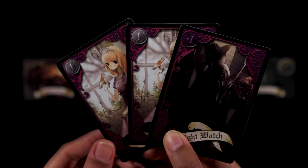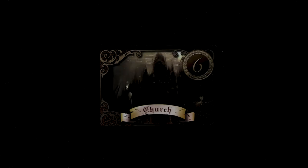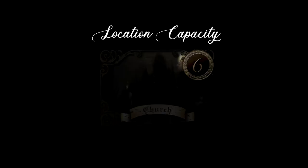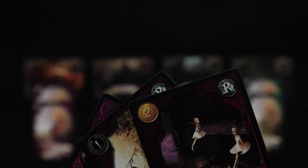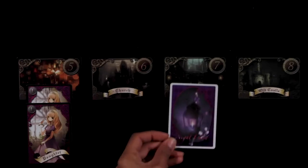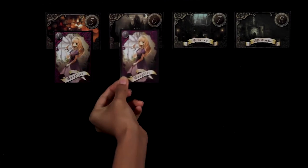In each turn, the player places 2 cards from their hand to any location, as long as it doesn't exceed the location capacity. When placing the cards, place them face up. The cards with an R on the top right corner are placed face down. The player can use the same location or 2 of them.